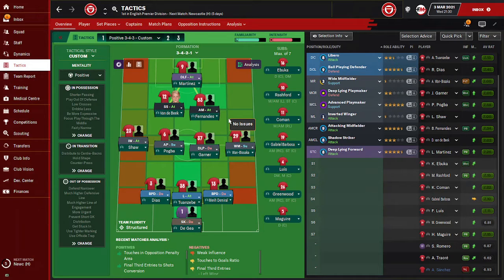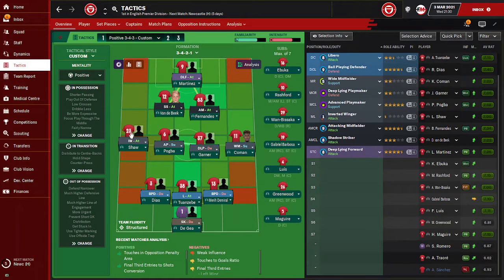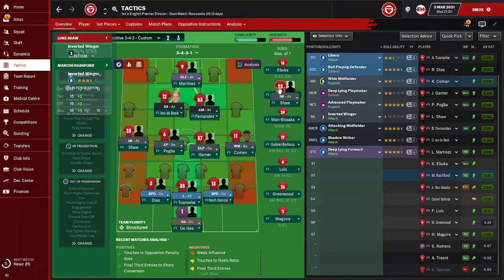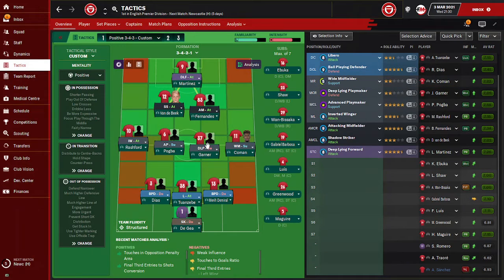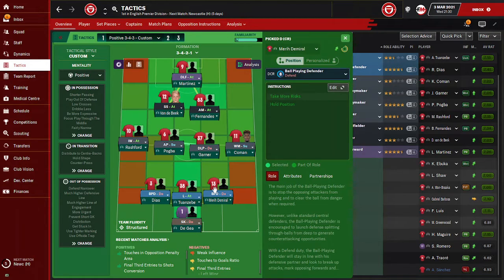This is my first tactic right here. You can see Ramsaka and Shaw are actually not playing this aspect. I usually put Coleman right there and Rashford right here. So that's how it's actually been done. This is the first one and these are actually good. You guys should chill on the play instructions because you don't want to move up during that time.